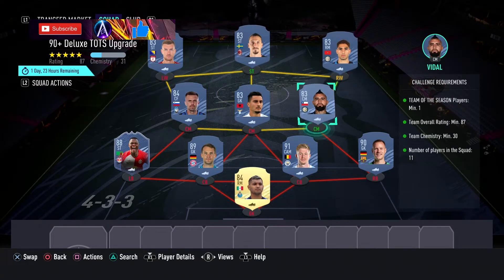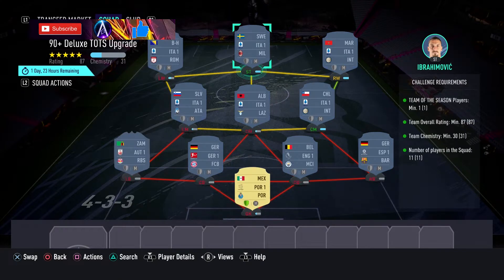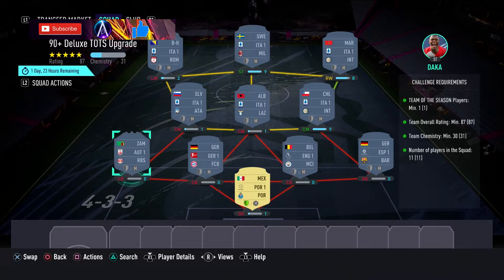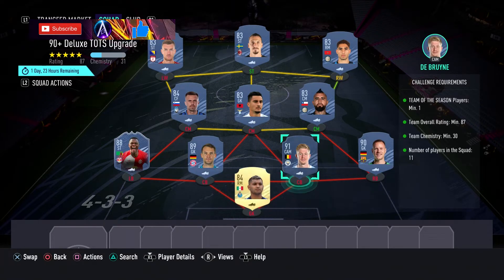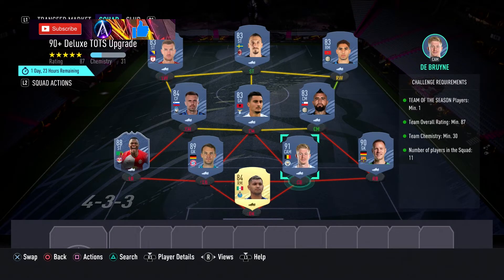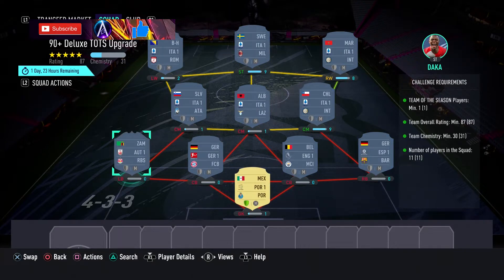The front six give you the chemistry - very little chemistry - so you can get away with lots of players out of position, and then the back five are there for rating. You need a Team of the Season - any 88, 89, 90, or 91 rated - as long as one of them is a Team of the Season you are golden. I would personally go with the 88 Daca, appears to be the cheapest.